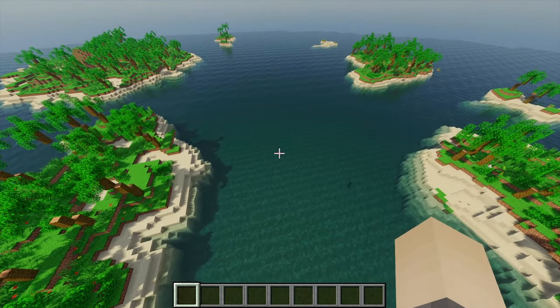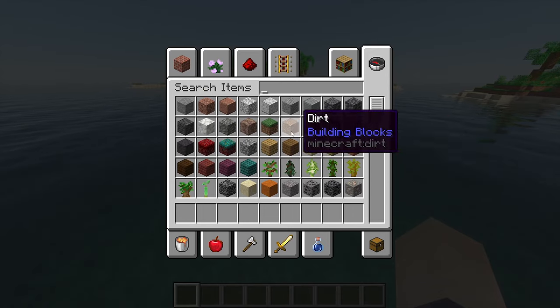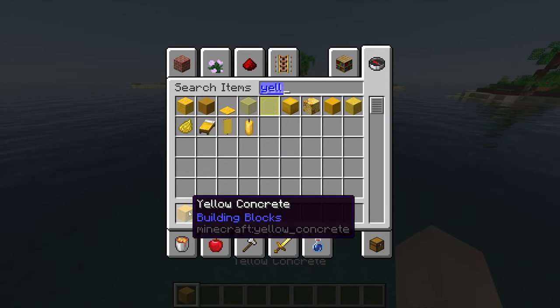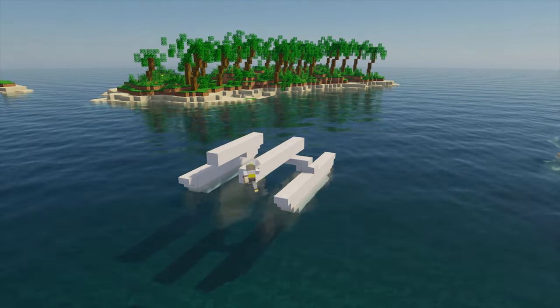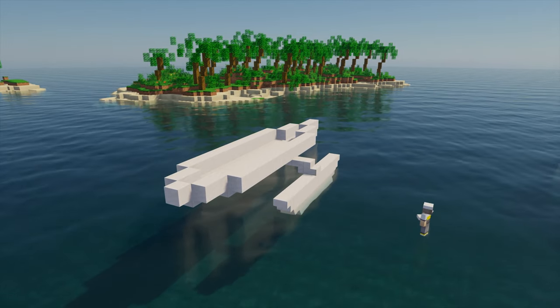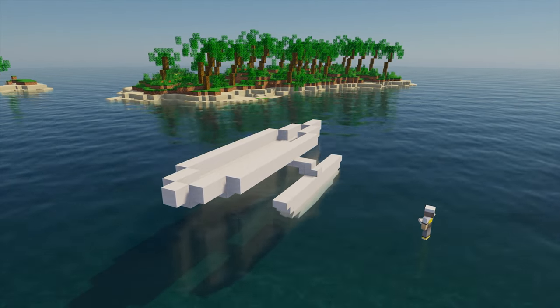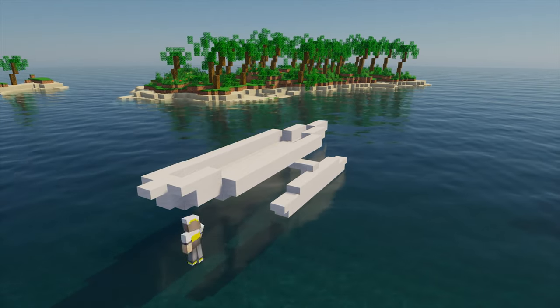So now all the tropical islands have been created, I'm now going to actually start building the seaplane. For the seaplane, I think I'm going to do some sort of yellow and white plane — I think that'll look pretty cool. First up, I gave it some nice long feet so the plane can glide across the water nicely, and I thought I would use some quartz for this, because I just feel quartz works for any plane in Minecraft.